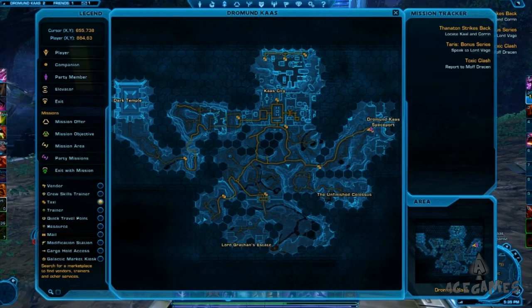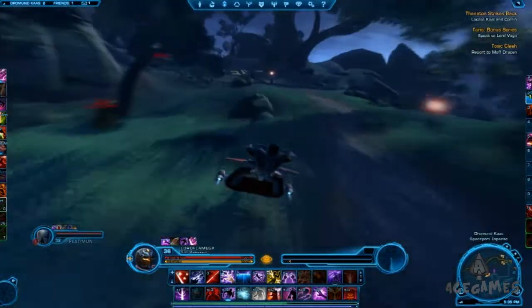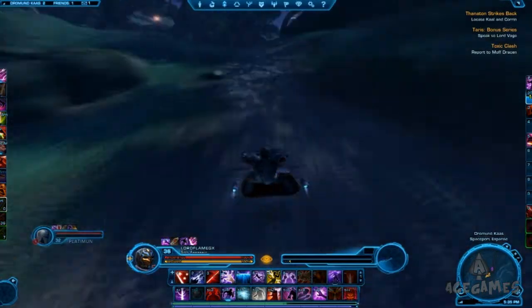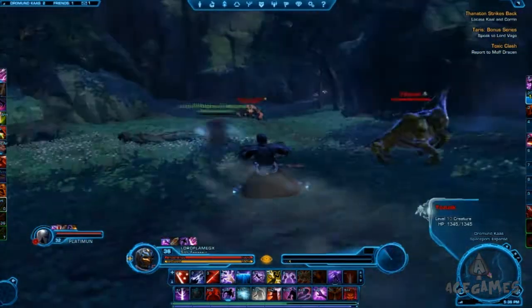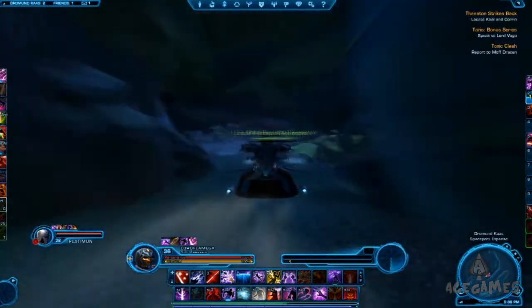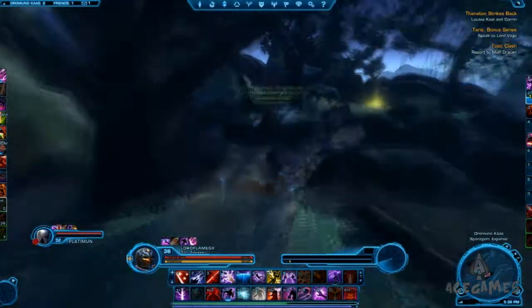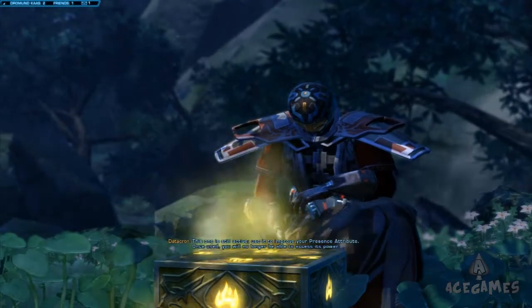The next datacron is right behind the taxi point, straight outside the spaceport. Head straight down and there's a little pathway — follow that pathway until you see an elite. Go behind the elite and you'll find a hidden path. This hidden path shows some beautiful scenery and also leads to the new datacron there. This datacron gives Presence and also the achievement Galaxy History 21.